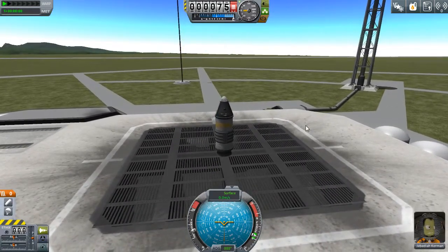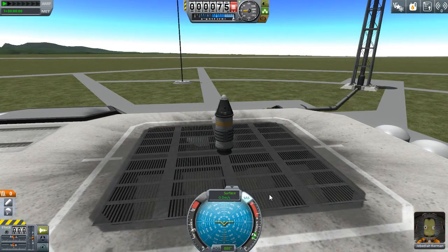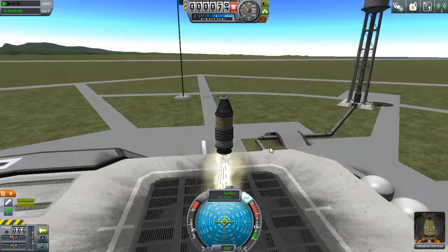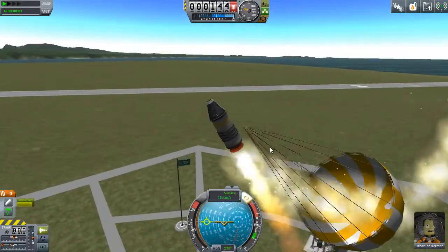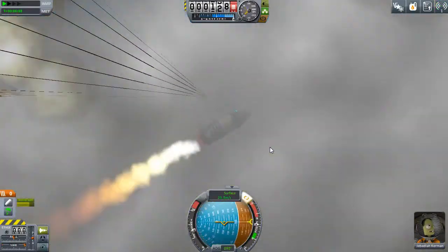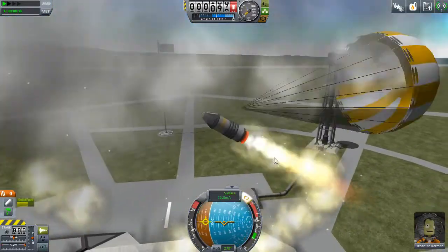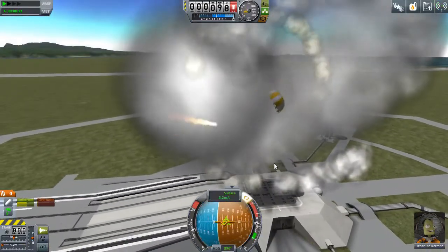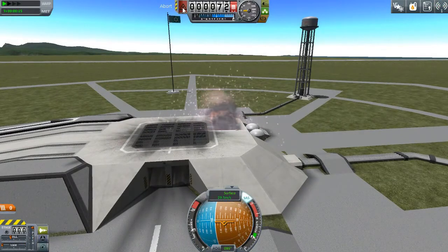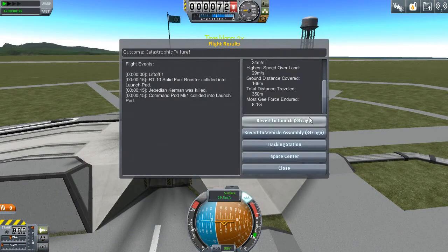T turns on SAS, which is basically a little automated system to try to keep you pointing in the same direction. So we're going to enable that and then launch. And we can see I already made a mistake. When you make mistakes in this game, they generally tend to be hilarious in nature — my rocket's clearly going nowhere because I launched the rocket and the parachute at the exact same time. We're going to revert back to the launch because I'll show you exactly what I did wrong there.